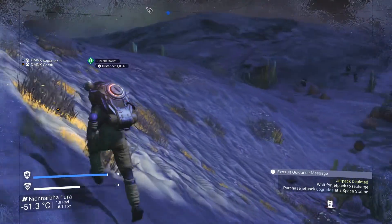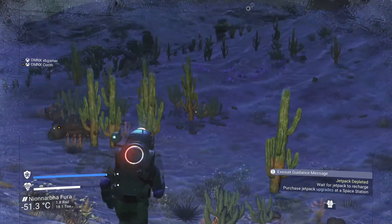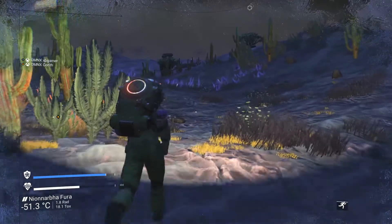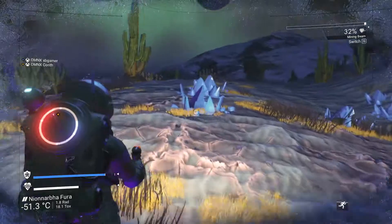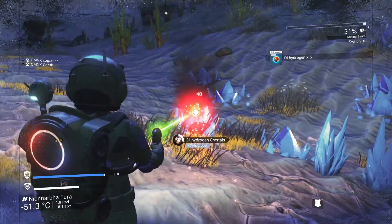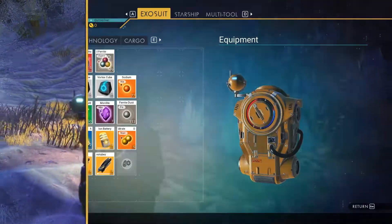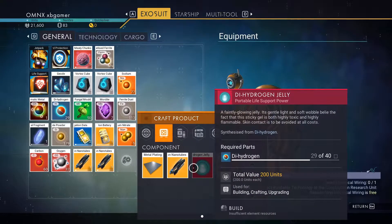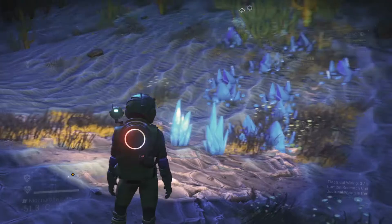Oh, there were some around me. I think there were loads around you when I went there. There are some purple crystals here. I wonder if they all do the same thing. Oh, they need three crystals. They're blue, not purple. Sorry. There are red ones that give you carbon as well.